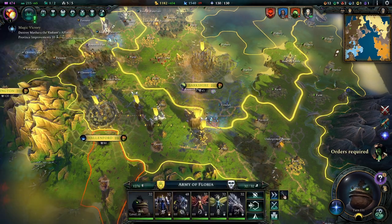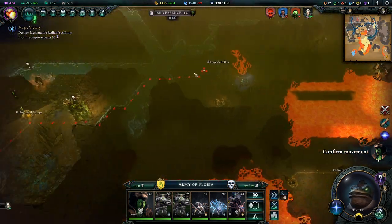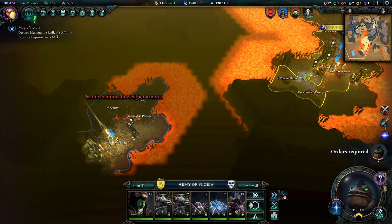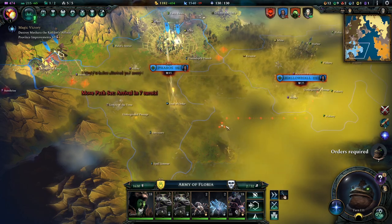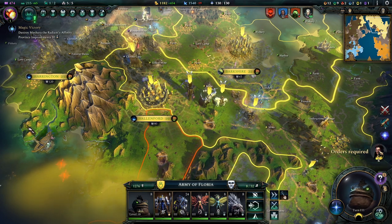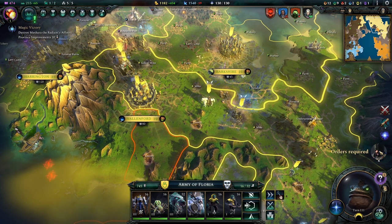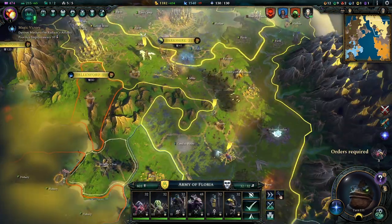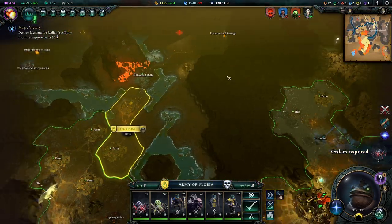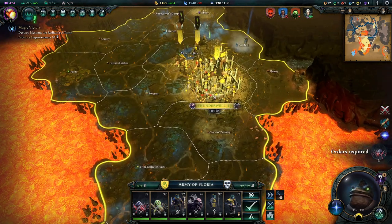We're going to confirm movement. You guys definitely need to get down here to attack this Heart of Order together. These are all armies I'm basically sending to try and get to the Heart of Order as quickly as possible. Then there are some units I'm sending to try and defend my own stuff here, which are these boys, because the enemy has actually arrived down there.